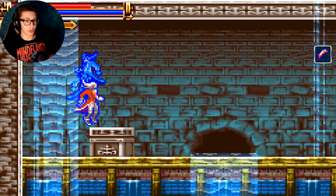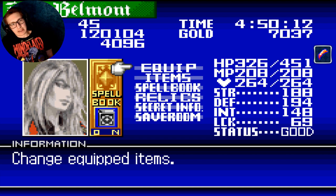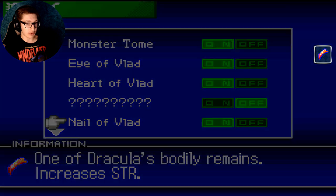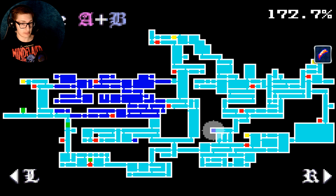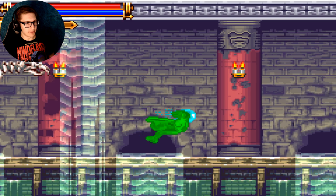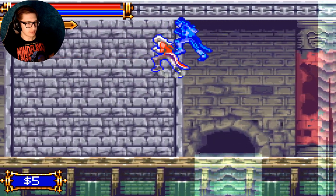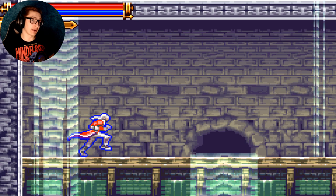Now I gotta come all the way back in the other map. Okay, what does that do? Increases your strength — love that. I guess I'll come back. I'm getting my ass beat, but I'm here. There we go. Let's see what we got — oh, it's just a life max up. Okay, I mean, I'll take it.